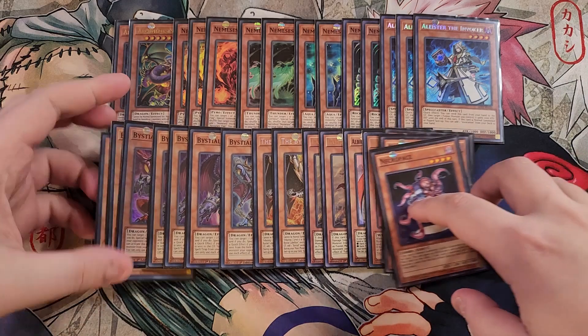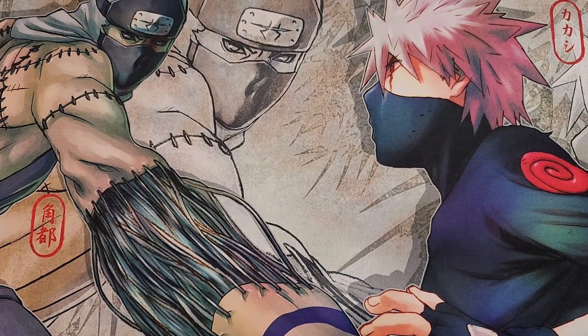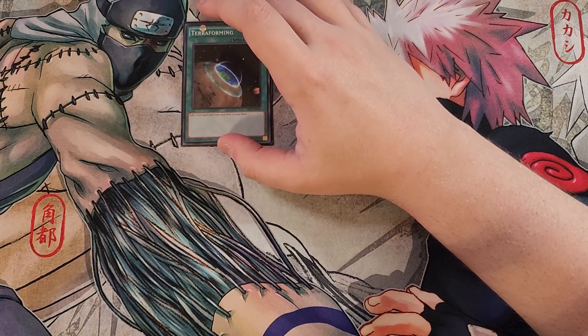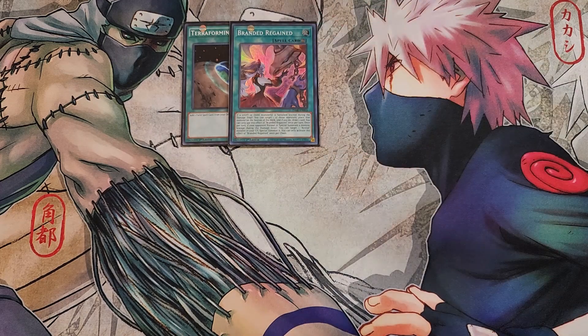That's it for the monsters. Let's get into the spells. For the spells, we're going to be playing a single copy of Terraforming, which is extremely important to get to your copy of Magical Meltdown. We're then playing a single copy of Branded Regange, which pretty much turns every single one of your Bysteel level-six monsters into an Upstart Goblin — if a light or dark monster is banished, you can target one of those monsters and place it on the bottom of the deck, and if you do, draw a card. It also has the ability, once per turn, if your opponent normal special summons a monster, you can target a Bysteel monster in your graveyard and special summon it, which is a crazy powerful effect.